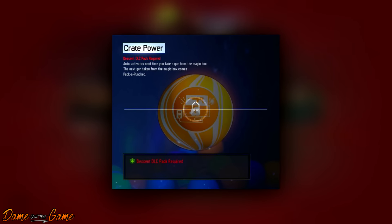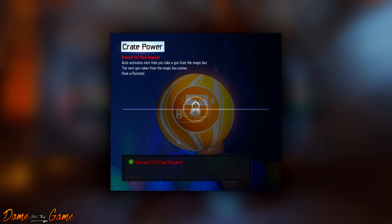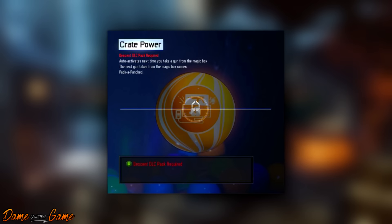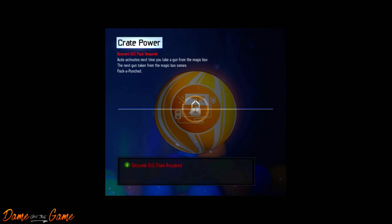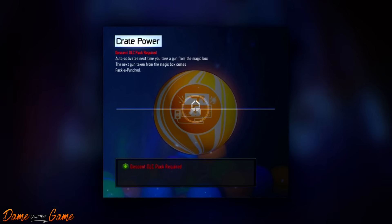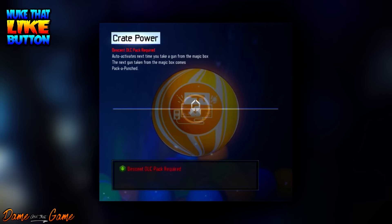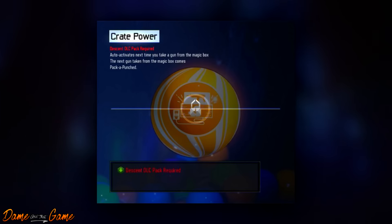Last but not least, we have Create Power — a nice bright yellow one. This one auto-activates the next time you take a gun from the magic box, and the next gun taken from the box becomes a Pack-a-Punched weapon. Basically, any weapon you get from the box is Pack-a-Punched. It depends on what rolls out of the box — if you get a Ray Gun or Shadow Claws, that's really good. But if you get a Shiva or something like that, it could feel like a waste. Still, this is a pretty epic Gobblegum. I can't wait to play with it.